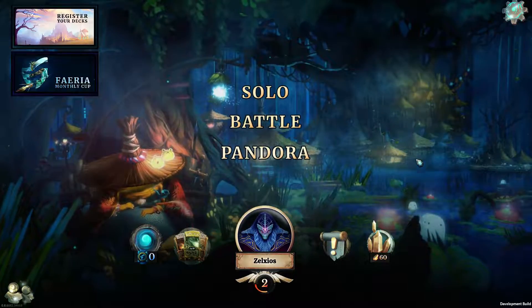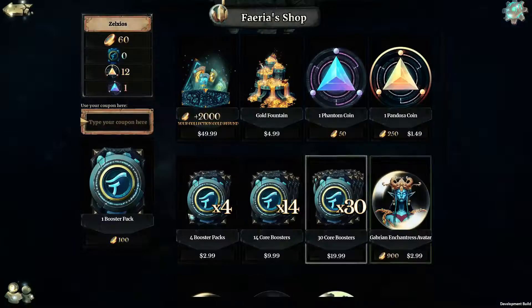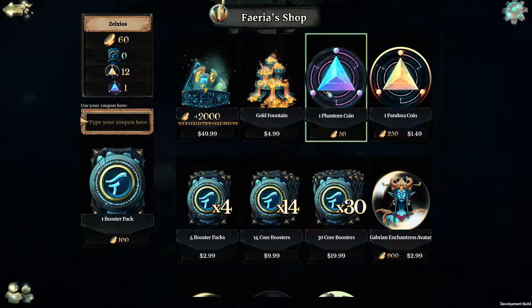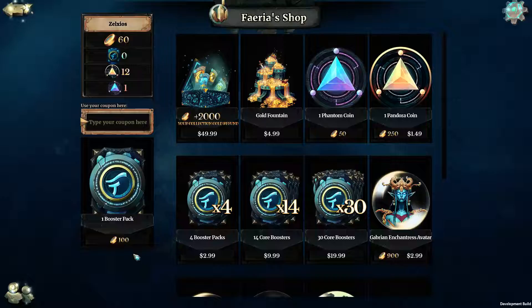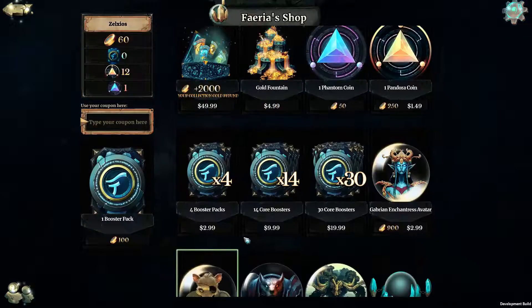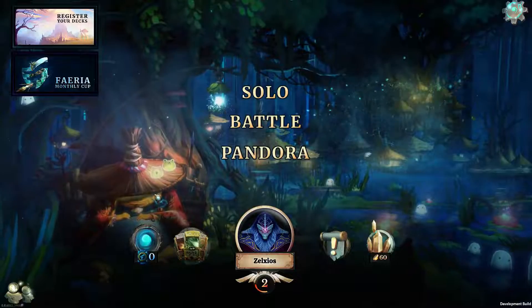So far the interface is completely different from what it was a couple of months ago — that's the last time I played. There's a shop where you can buy stuff. I can get a phantom coin for 50. The in-game currency — they actually changed what they are now. They're not like crystals anymore, they're actually coins now. The game has changed quite a bit; it looks a lot better than what it was, at least interface-wise.